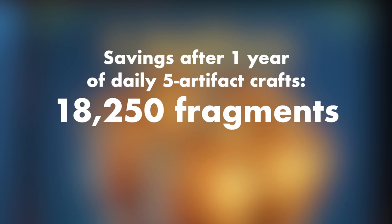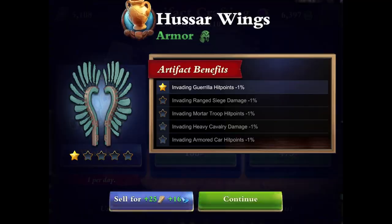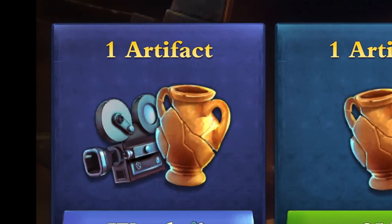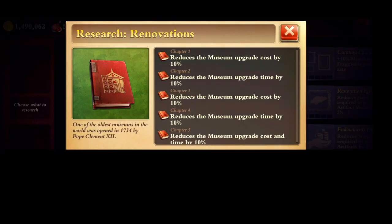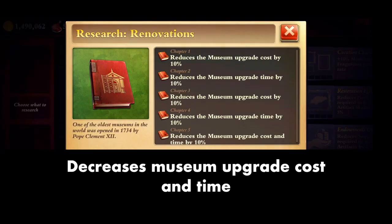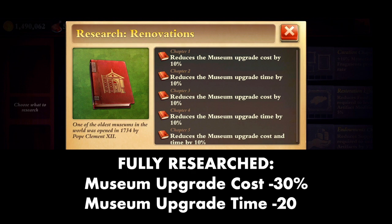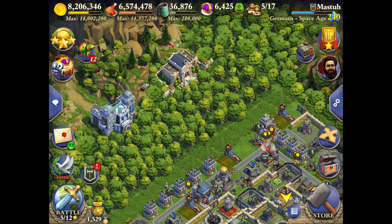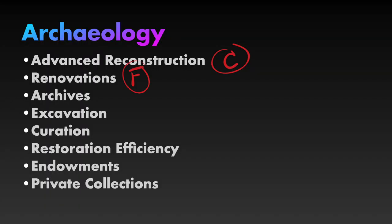This chapter is really long-term savings for all you daily crafters out there, which I am not one of them. I also never watch the videos to get the free artifact — maybe I should. C. Renovations reduces the museum upgrade cost and time. Fully researched, it will reduce the museum upgrade cost by 30% and the upgrade time by 20%. That's pretty nice — if my museum weren't already fully upgraded. F.